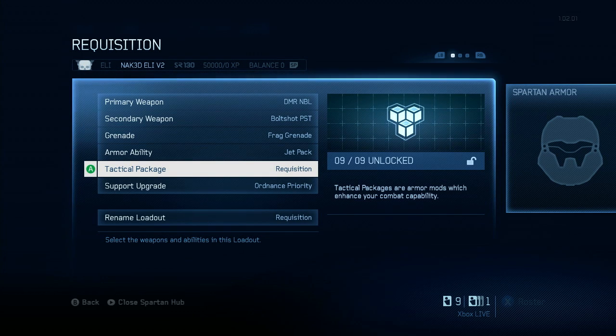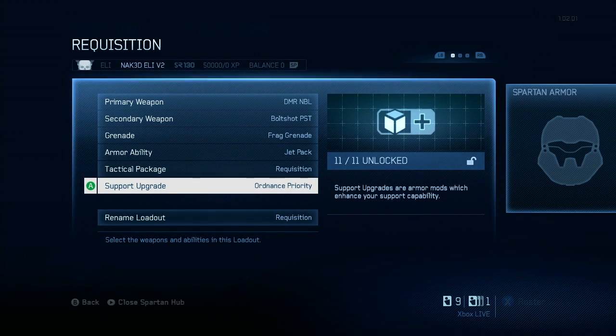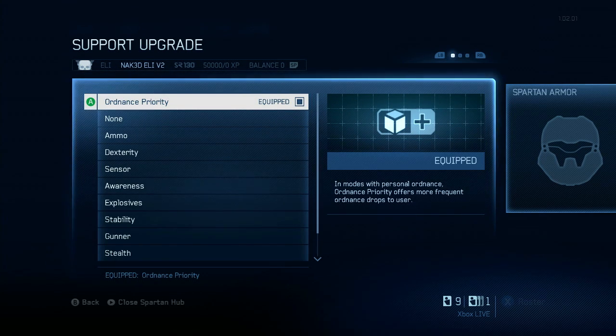Then we have the support upgrade Ordnance Priority, which unlocks at SR26. It reduces the threshold for personal ordnance by roughly 20%, meaning you can get personal ordnance drops at a much faster rate. But the question is, is it worth it?